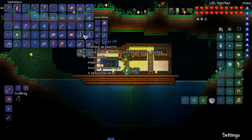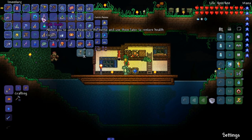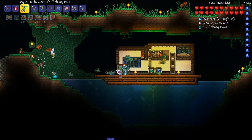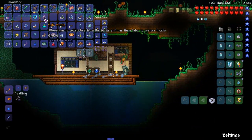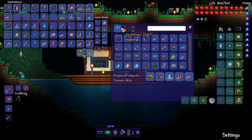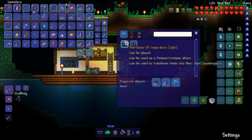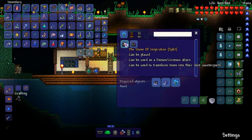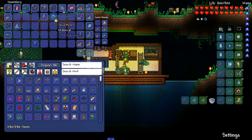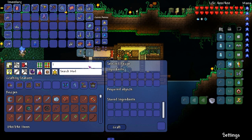That's actually pretty cool - she just talked to me. She gives you all the elements! We can finally make the crab cannon - there's no way we don't have a thousand. We just need a crab shell and illegal gun parts. I don't know how to get illegal gun parts honestly. We'll sell these strange brews - they're kind of useless. We also got a safe bottle that collects hearts and lets you use them later to restore health. The stone of inspiration can be placed and used as a demon slash crimson altar - that's exactly what we need!